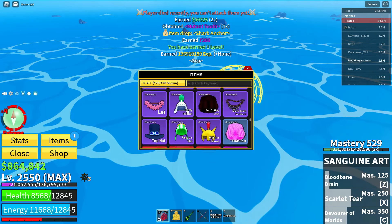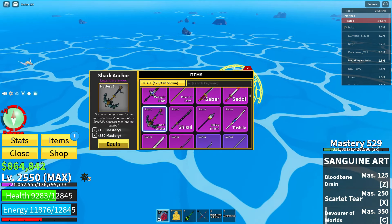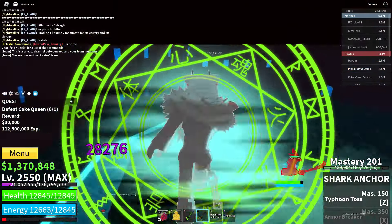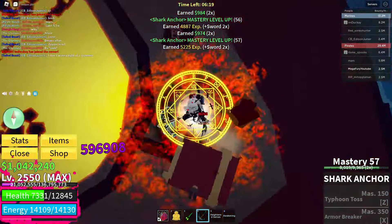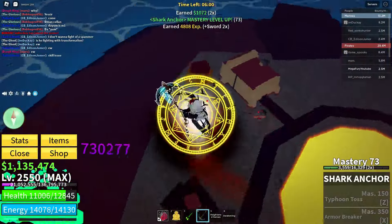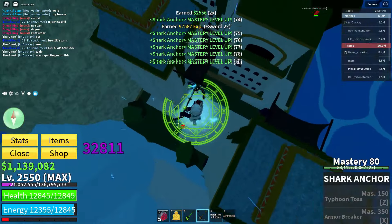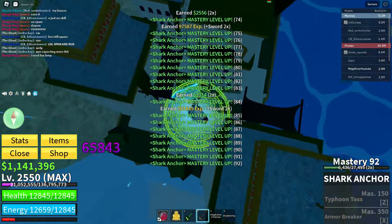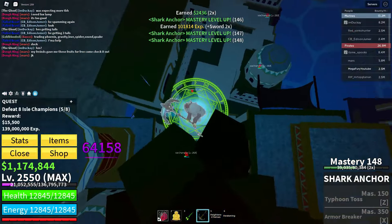I saw the item drop called Shark Anchor — we received it so quickly, which was just crazy. Now it's time to get max mastery on it, and that's going to take ages. To do this, we're going to have to kill a ton of cake queens. I went into a raid briefly — during the raid, our damage counter almost reached 800k with the Shark Anchor, which is really good, but we still hadn't unlocked any moves yet. So let's head over to Tiki Outpost to accept quests and earn money while simultaneously earning mastery. This is a great strategy because you make progress on multiple fronts: leveling up your mastery, completing quests, and earning in-game currency.